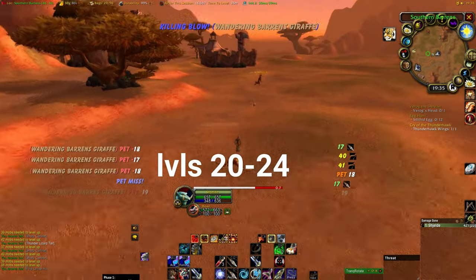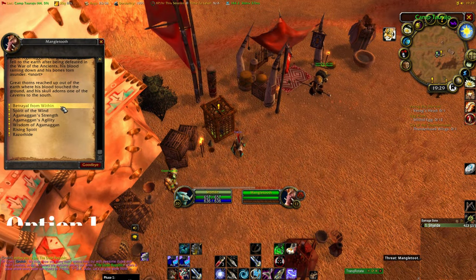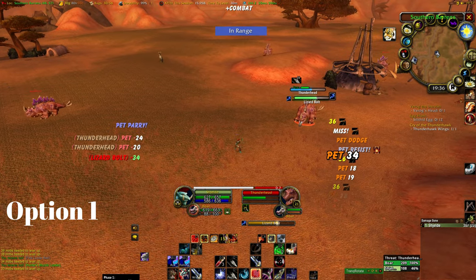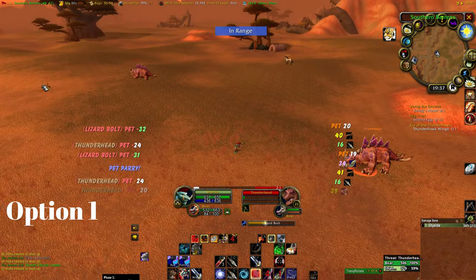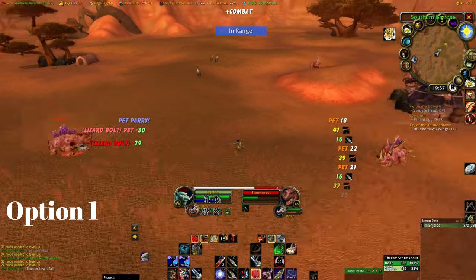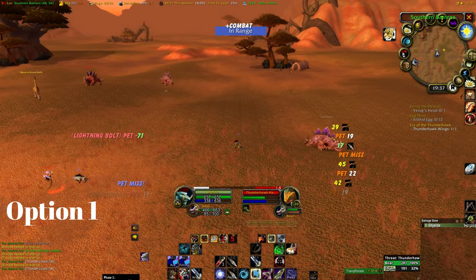From levels 20 to 24 we yet again have 2 options. Option number 1 is that you stay in the Stonetalon Barons and finish up your quests while grinding on Hyenas, Thunder Lizards and Humanoid mobs until you reach level 24. Or you can potentially try to find a group for the Wailing Caverns if you've run out of quests to do.